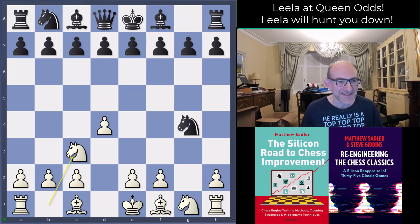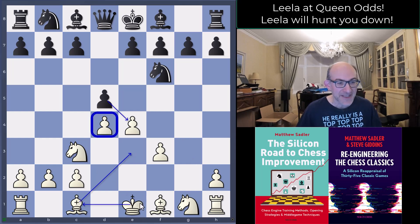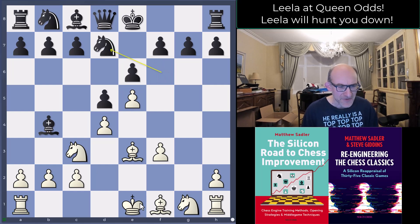Knight c3, d5, f3, knight f6, e4 — and Leela is actually offering more pawns, because after d-takes-e4 the pawn on d4 would be hanging. I guess Leela would play bishop e3 to cover d4 and get ready for quick queenside castling. So Black decides to play it tight — after all, you're a Queen and a pawn up. Black plays e6, bishop e3, bishop b4, and now e5, knight fd7. We've got a French-type structure where White is missing a g-pawn and also a Queen, which is not inconsiderable.